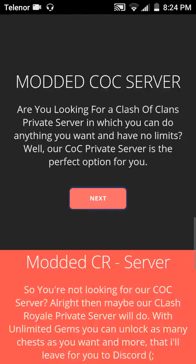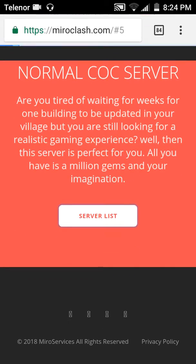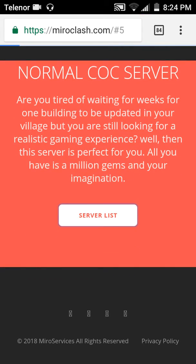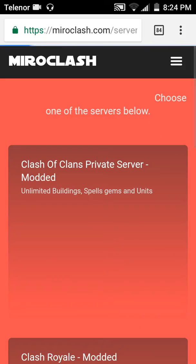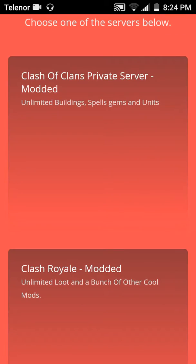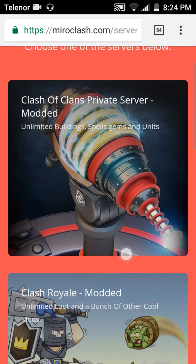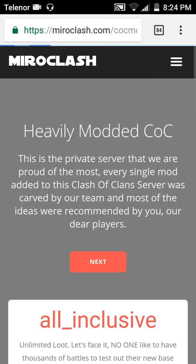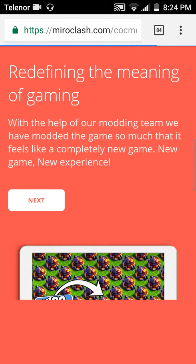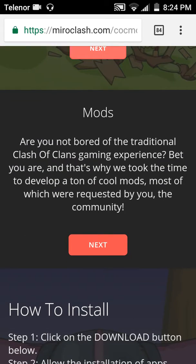Click next, next again, again next, next. Then you'll see the server list and a new page is going to open. It's opening — you can see Clash of Clans, Private Silver, Clash Royal Modern. I am going to go with Clash of Clans. Click next, next, next, and again next.